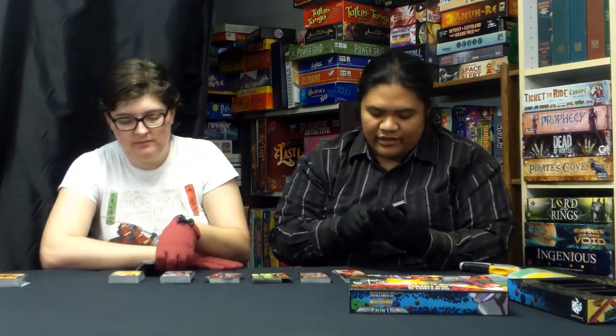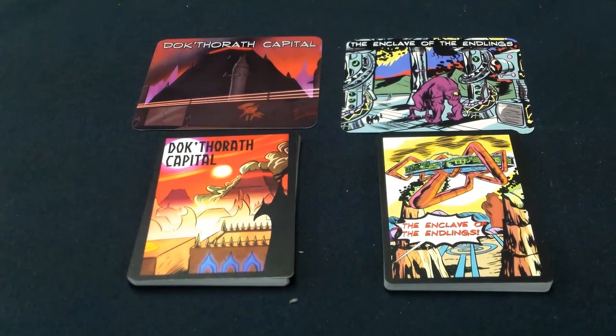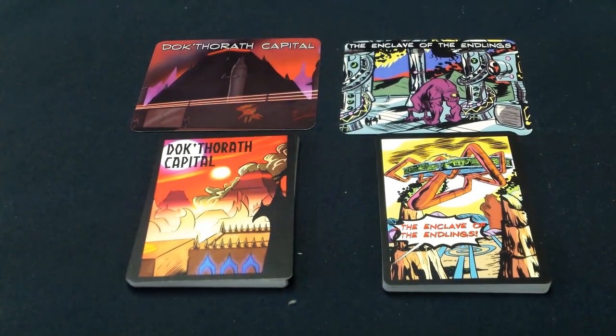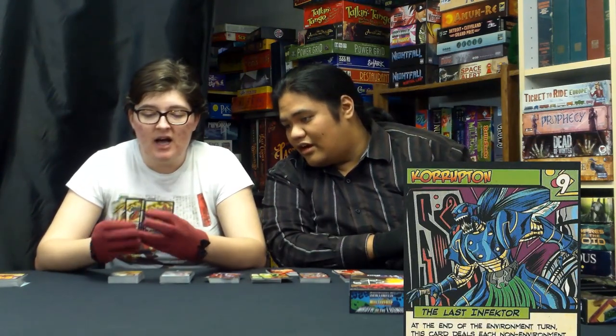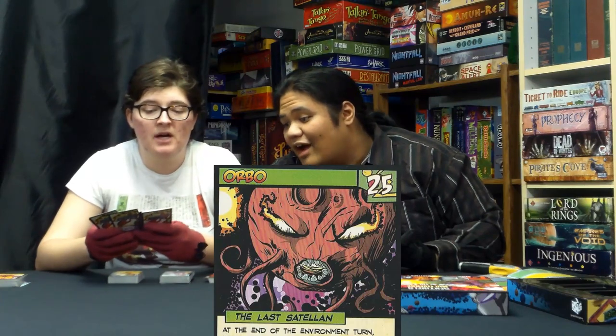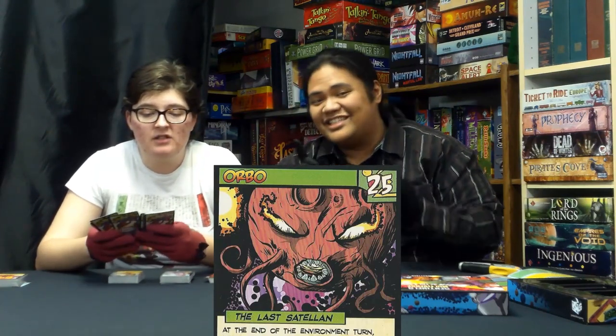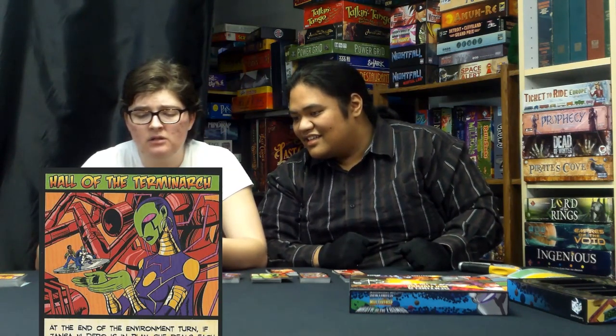This is the environment deck — Dok'Thorath Capital. It looks like we're on another planet. And I have the Enclave of the Endlings — this is definitely space. I really like the art — it's very old pulp novel style. I'm really really impressed. This is actually the first time I'm really happy with the art, and I would agree with that. There are some people and rooms you'll fight.